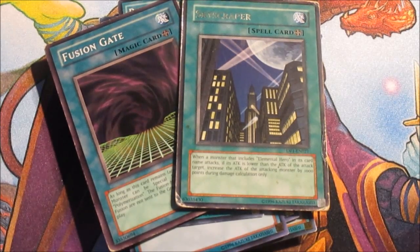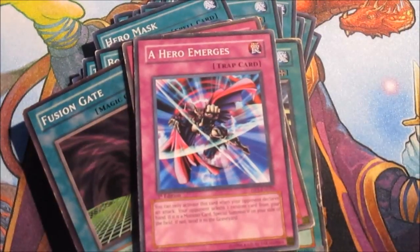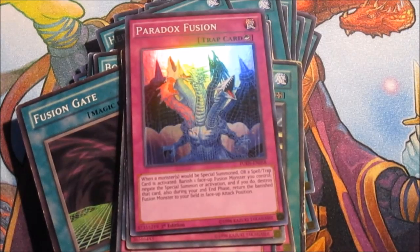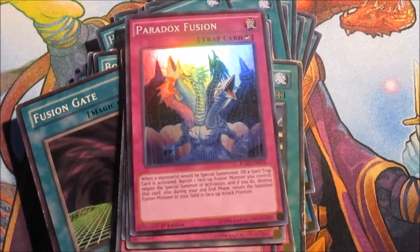Traps are: Scrap-Iron Scarecrow, Hero Emerges, Hero Signal, Recharge for life points, Paradox Fusion which acts kind of like Solemn Warning but for fusions, Compulsory Evacuation Device, Dimensional Prison, and Call of the Haunted. That wraps up all the main deck.